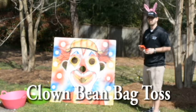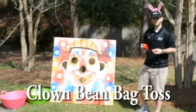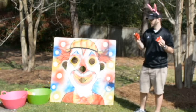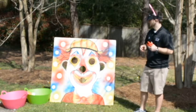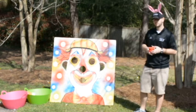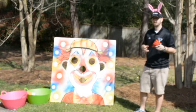Our next carnival game is the Clown Bean Bag Toss. Like the Monkey Bean Bag Toss, you'll get three bags to throw and there will be designated lines on the ground. Your contestants will come up and throw. If they get zero to one in, they'll get a smaller prize. If they get two to three in, they'll get a larger prize.